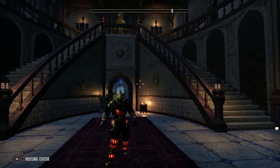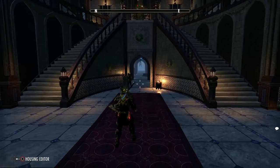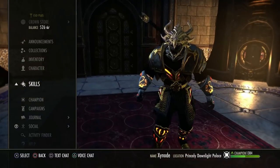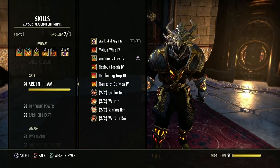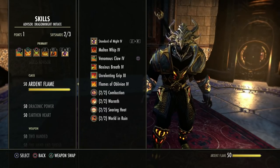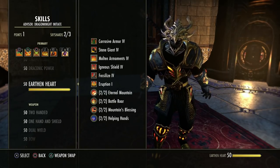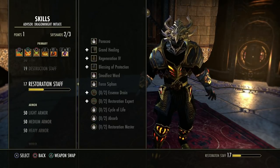Welcome back everyone to another episode of How to Get Good. Today we're going to be talking about weapon skills, mostly passives. These are very important and people don't necessarily understand how they work. If you've watched the previous two episodes you'll understand how to unlock things, that there are morphs, and how to level the skills up.